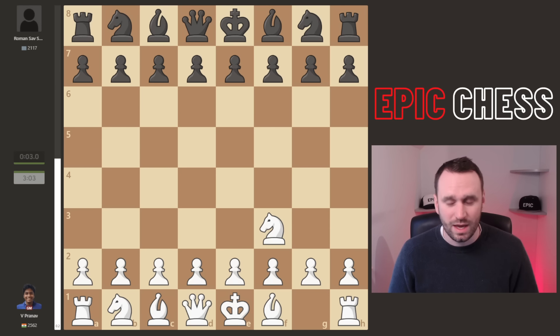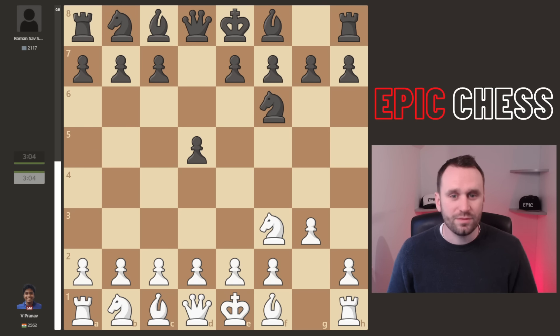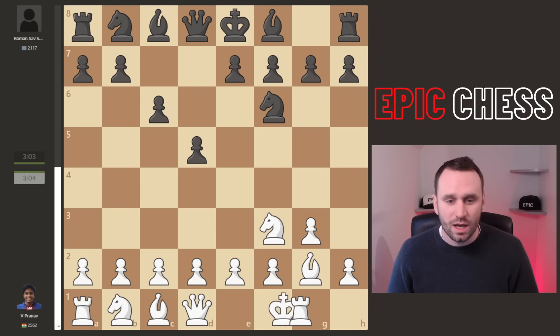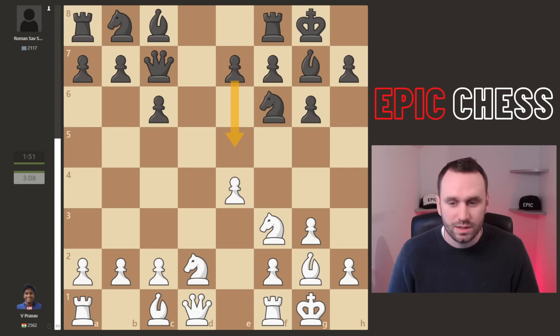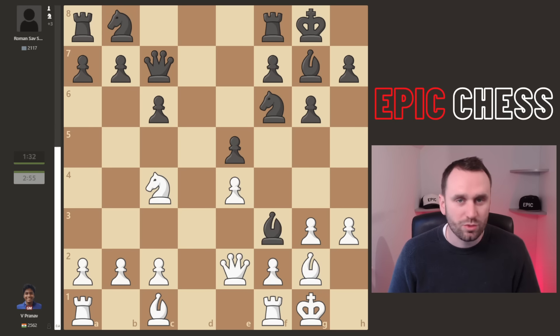Pranav opens with Knight F3. Prepare for something special. D5 played, G3, Knight F6. We get C6, castles, G6 — White going for this King's Indian Attack. The Knight develops, castles and E4, striking at the centre. Captures, pawn recaptures and Queen C7, preparing E5, fighting for central space. Queen E2, E5, Knight C4 pressures the pawn. Bishop G4 selected, giving up the Bishop pair, which Pranav picks up.